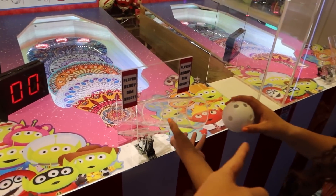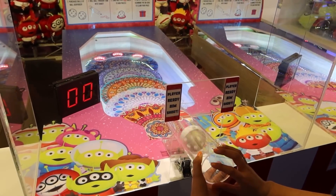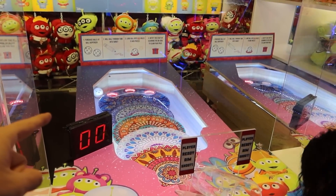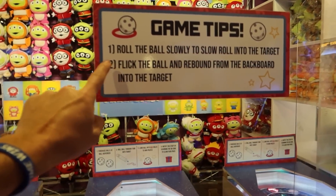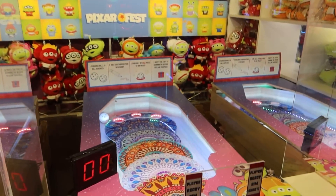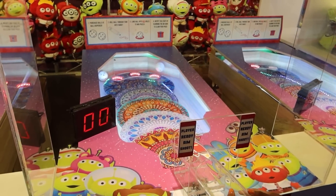So you take the ball and pour it through the tube to try to get it down there. It says there's a technique — that was very close! Game tips say: roll the ball slowly for a slow roll into the target, or flick the ball and rebound from the backboard into the target. Crystal's going to try to flick it — oh gosh, that's a nice little bounce!